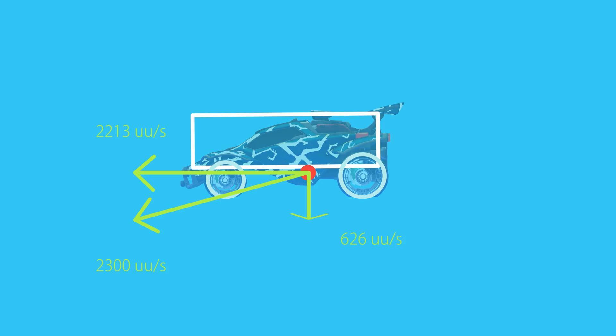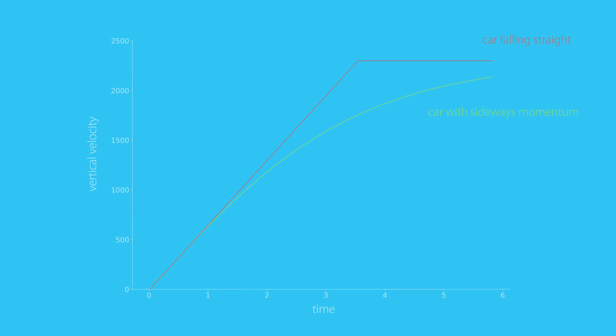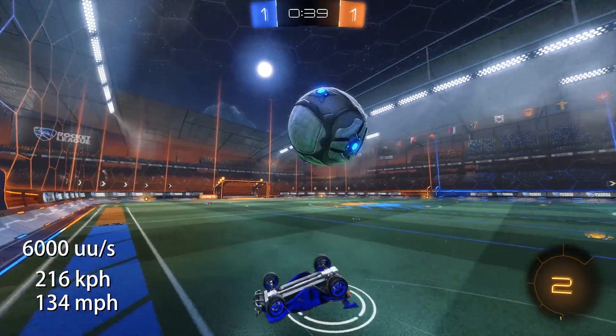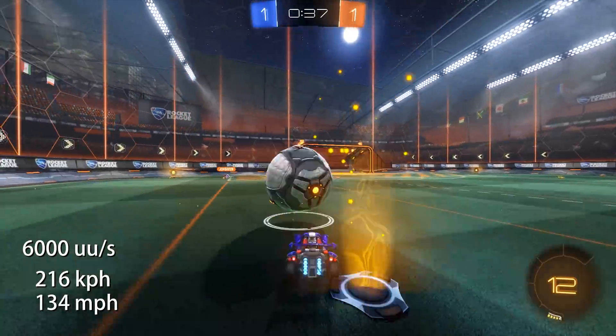This has an interesting side effect: the car is also falling slightly slower than it would be if it had no horizontal speed. This effect gets stronger the longer the car falls. It would also happen with the ball, but the ball has a maximum speed of 6000 Unreal units per second, so you will never really see that in a normal game.